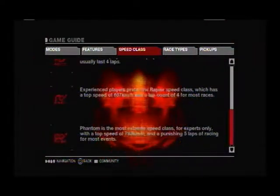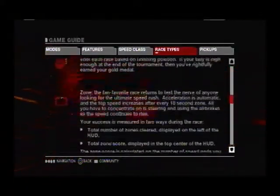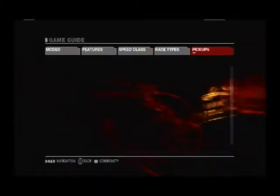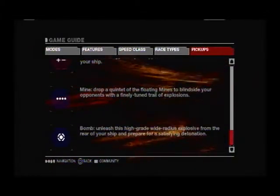Here's where we get into the speed classes. Venom is the slowest speed — you basically get 3 laps. Flash is a little bit higher with 4 laps, so is Rapier. Phantom is 5 laps and it's the most extreme. I'm just scrolling down and I'll cover these in more detail in another portion of the tutorial.